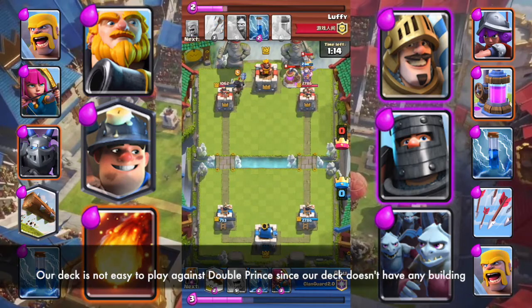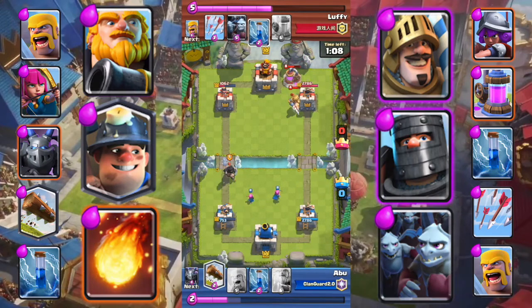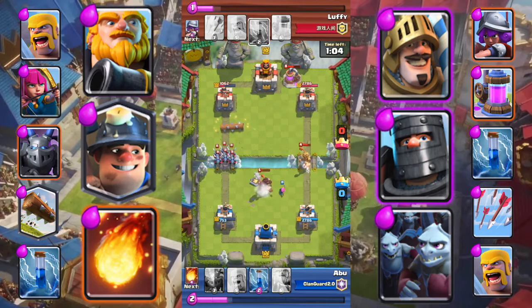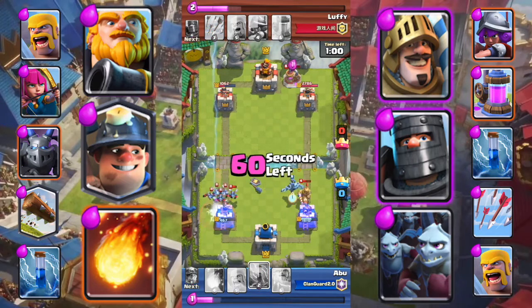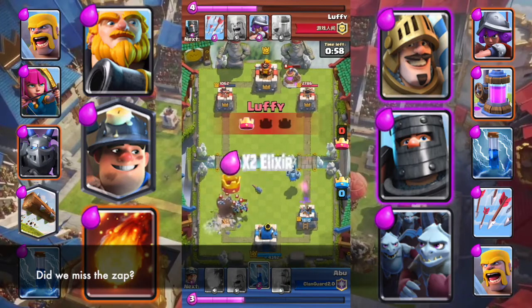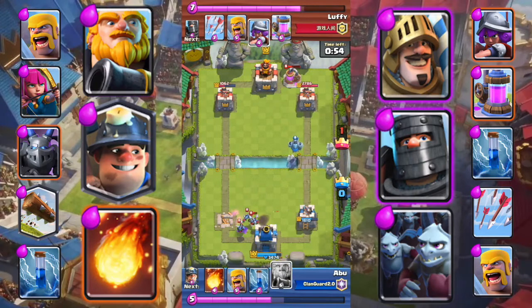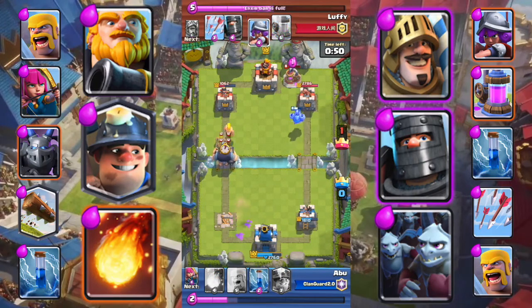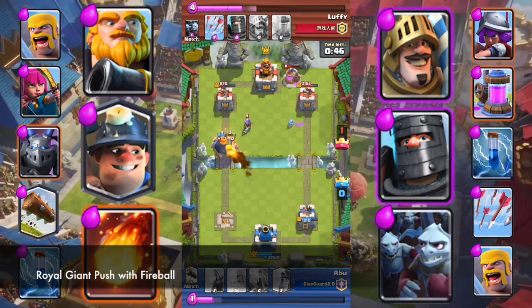The deck is not easy to play against double princes since our deck doesn't have any building. Did we miss the zap?